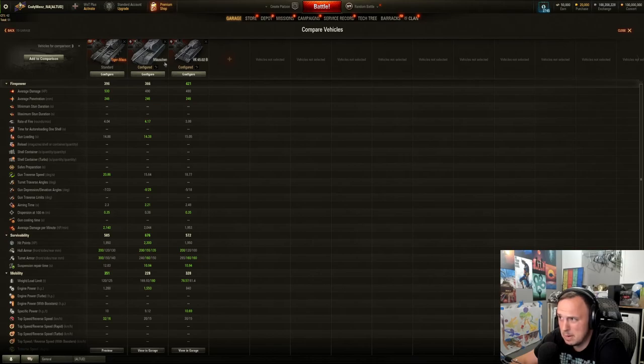Getting into the comparison list — I threw the Tiger Mouse, Mäuchen, and VK-4502B in there. This tank's gun is essentially the same as those two, except you magically have 40 damage higher alpha. Your penetration is the same, shell velocities are the same — at least for the premium round. So you've got higher alpha, which is actually pretty useful. You don't have to expose yourself as much to get as much damage off, and it helps with essentially three-shotting Tier 8 tanks.